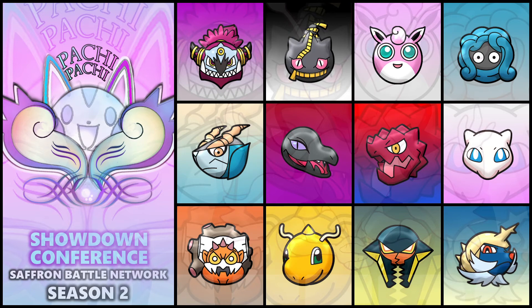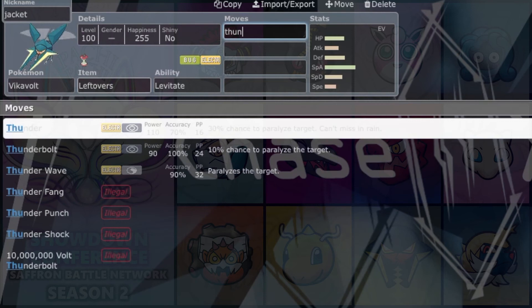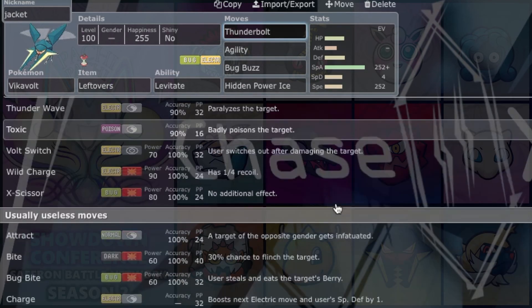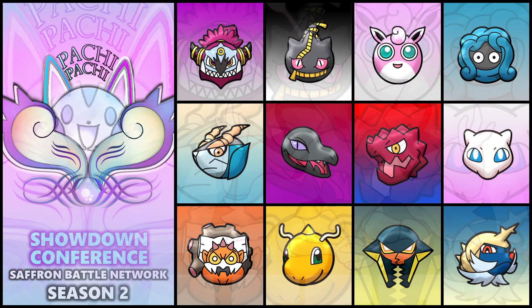Next up, we got Vikavolt — I'm going to name it Jacket, because Yellow Jacket, and I hate wasps. Really, really slow, but its Special Attack is off the charts — base 145 is insane. Decent HP of 77, decent defenses of 90 and 75 respectively, and really slow speed, but it does get access to Agility. Most likely you'll see me running Thunderbolt and Bug Buzz as its main STABs, probably some Hidden Power and Roost. It also gets Air Slash, Energy Ball, and Flash Cannon for really good coverage.